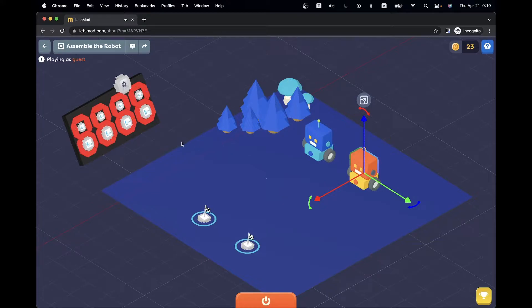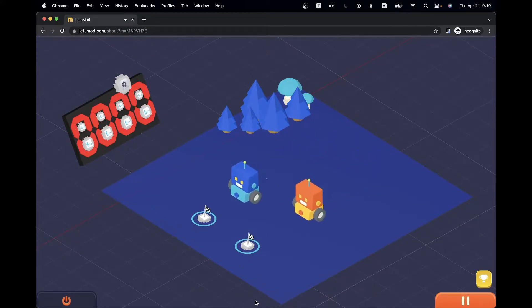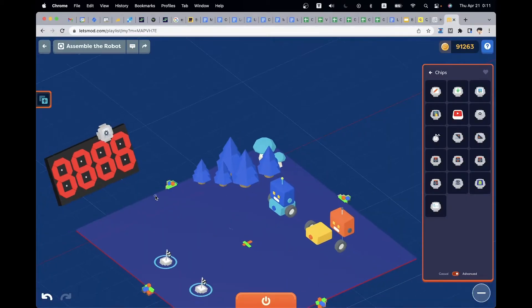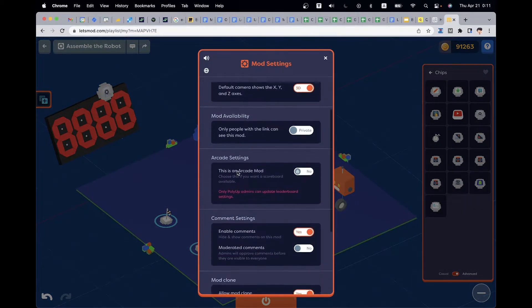As you can see now, the timer starts counting after I hit the power on button. Now let's open this window and enable auto run.